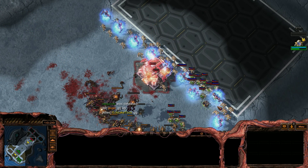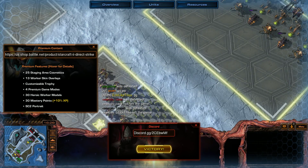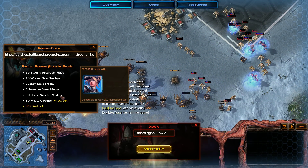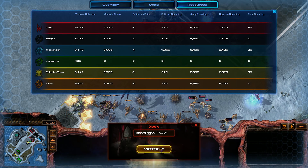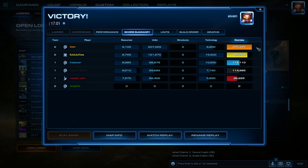Yeah, GG, well played. It's really hard two versus three — this was a really nice round, he played really, really well. That's how you play Zerg, that's how you play Direct Strike. I hope you learned something. We had the most money because we controlled the middle, and this was a really nice game. Let's see the score — we did really good. Please subscribe, please commentate. Thanks for watching, thanks for the support, and see you guys — this was your daily dose of Direct Strike!